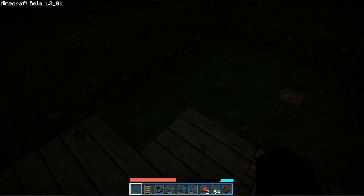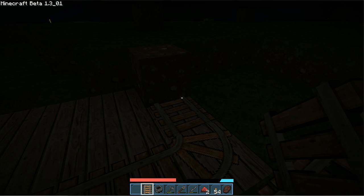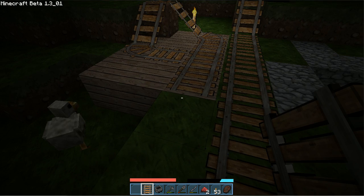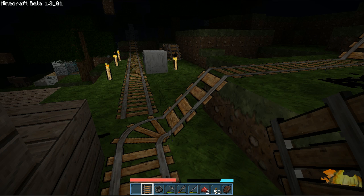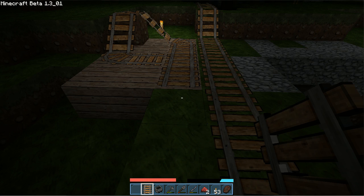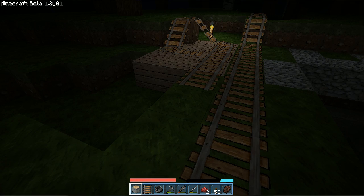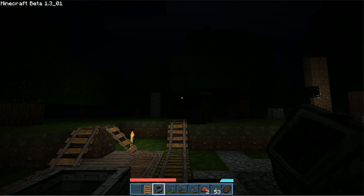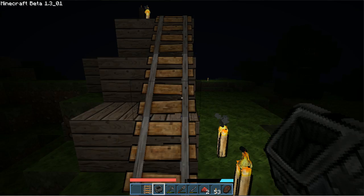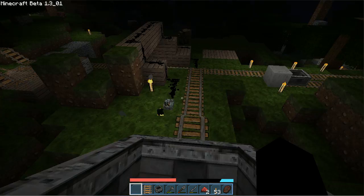I'm just going to quickly set up a booster right here — same idea. It only works if you do it a certain way; I find it only works this way. If you can't see, just add some light and have it go up there and go back around. Yeah, this is pretty much it for this tutorial — not too complex. It's just Minecraft mine cart boosters and how to change the track.